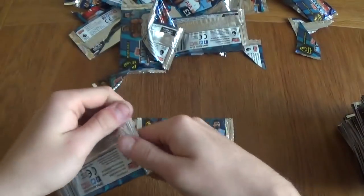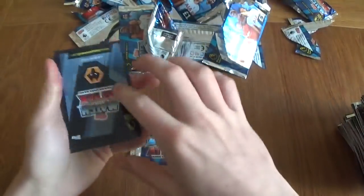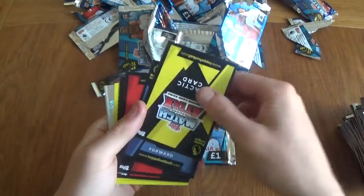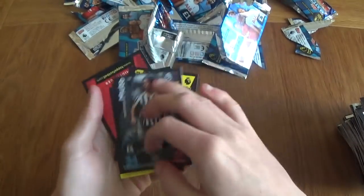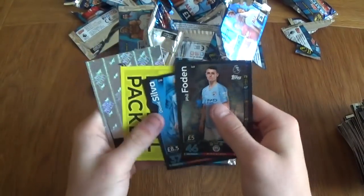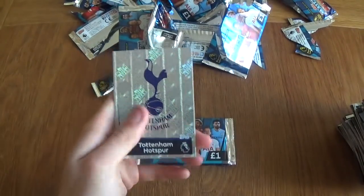Two more packs after this one. Didn't see them two stuck together. We've got a Wolves forward — Costa. Full forward Mitrovic, Arvieto — he just signed for them, probably from Atletico Madrid. Muto for Newcastle and the scout card. We've got the two City players — Silva and Foden, the rising star. And the Spurs badge.